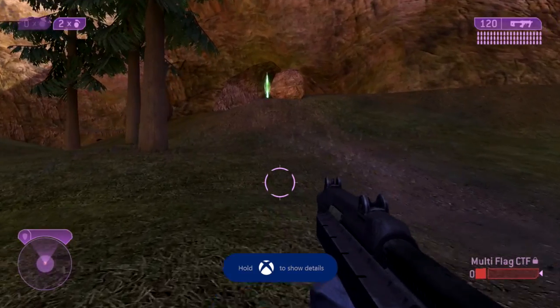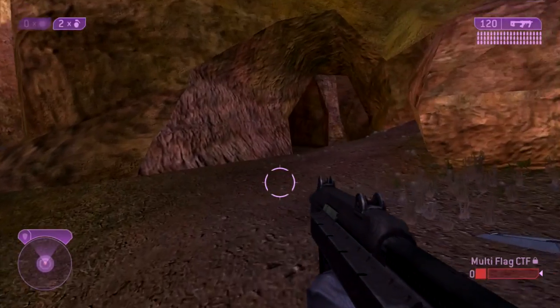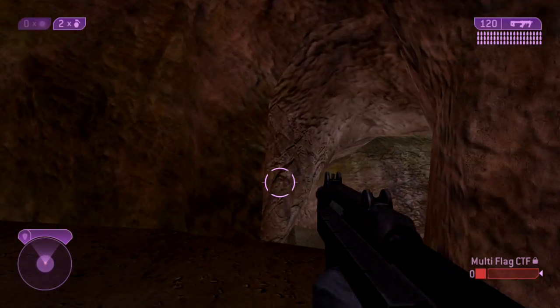This is right by the teleporter. You can either take it from the base or just walk over here. You're gonna look to the left side and you're gonna see a sign that says 'Sid.' After you look at it, just like the prior achievement, it will unlock.